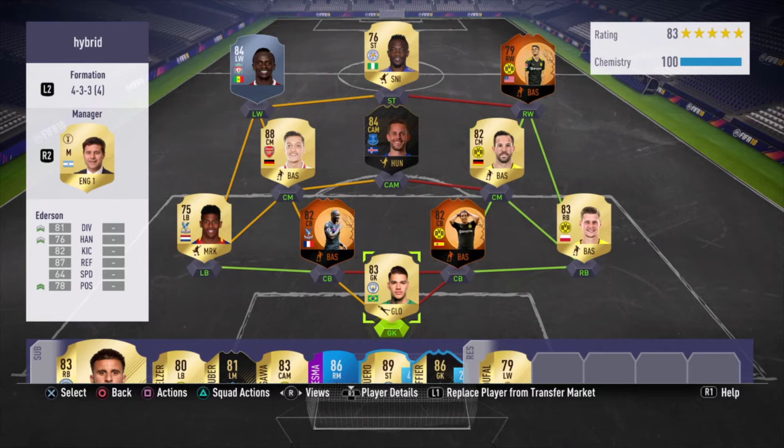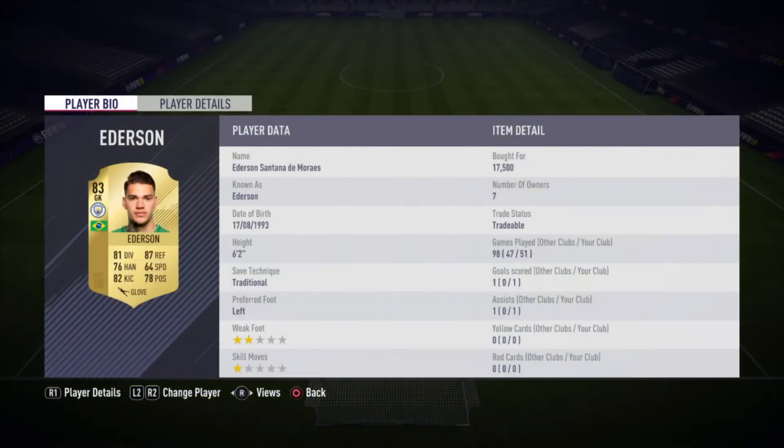Alright guys, so here's the team. In goalkeeper we do have Ederson — pretty solid goalkeeper. His throwing is kind of off; he can't really throw it that far, but he makes some pretty decent saves. Although on corners he seems to just let them in somehow. I also scored a goal with him — PK by the way. I would recommend putting a glove on him since his handling and positioning are down a little bit.